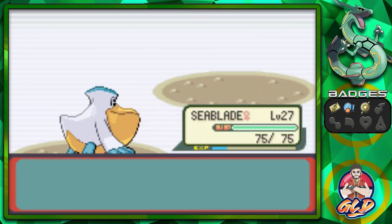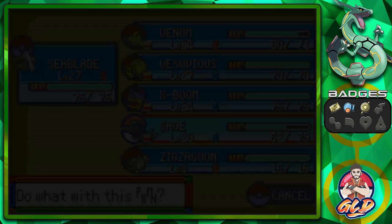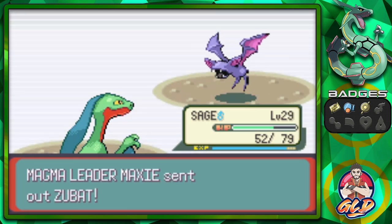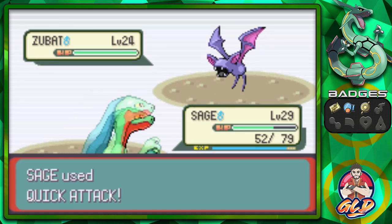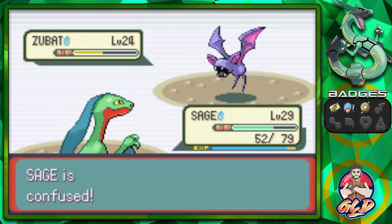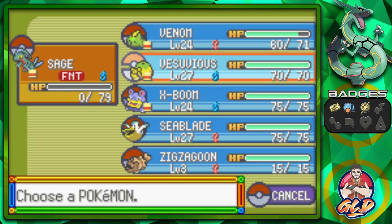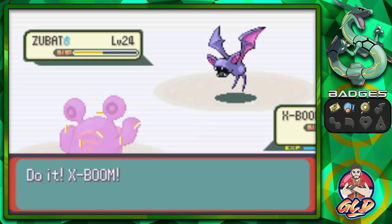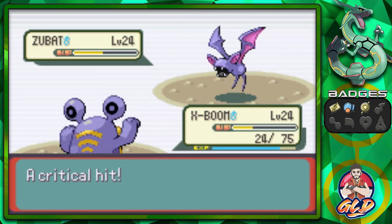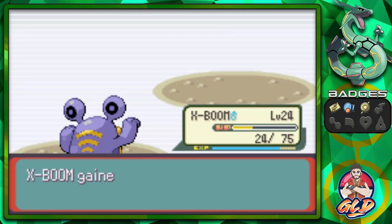Vesuvius has grown to Level 27! Seablade looks cool and now here comes a Zubat — let's go with Sage of the Halo. Double weakness, but we need to level up our boy. Quick attack hits it pretty hard but here comes a Confusion attack — crap, okay. Let's switch to X-Boom who's immune to supersonic attacks. Uproar attack — that Wing Attack hits hard — but Uproar wins it for good.